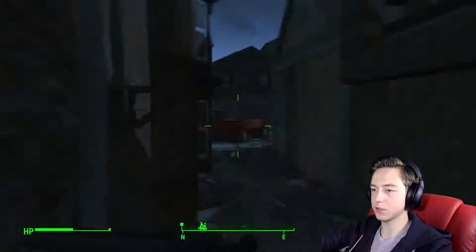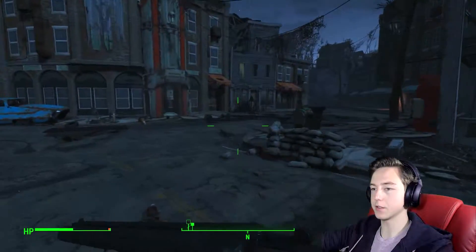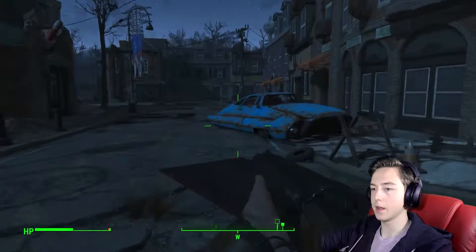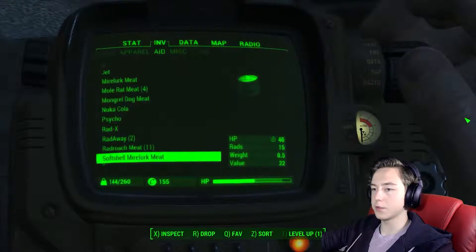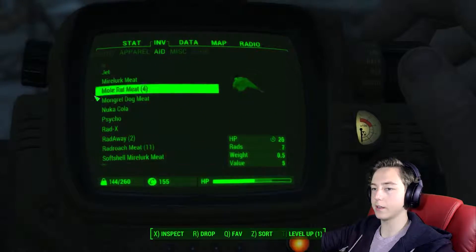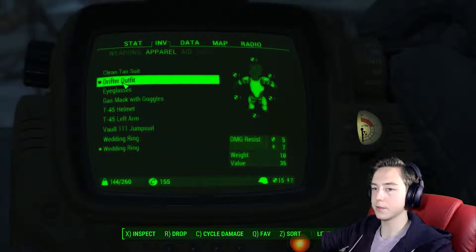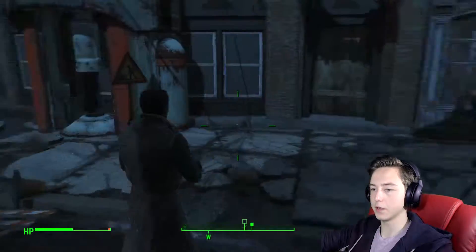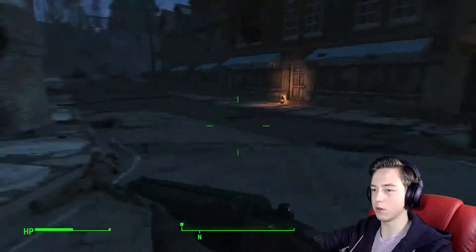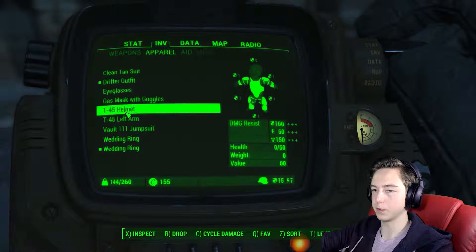Alright, let's make our way to Sanctuary I think. Come on, dog mate. I don't think there's anything else really to do around here. Now, let's put on some new stuff. Drifter outfit. Yeah, because we don't want to be in a jumpsuit anymore. Until we find some better armor, this is what we're going to have to deal with.